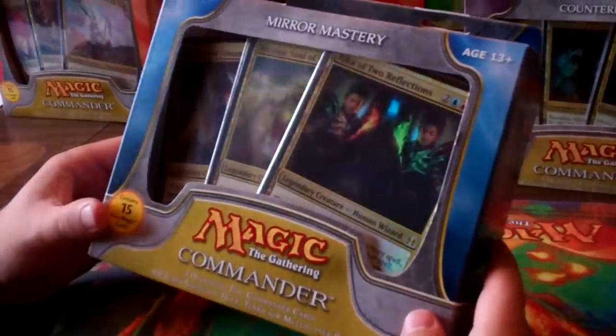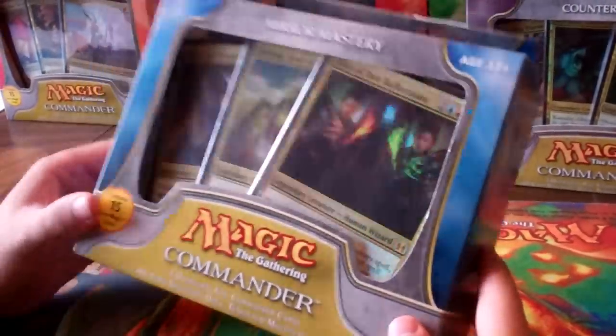This is CMDR Dex and we're going to go ahead and unbox Mirror Mastery. This is the new commander set that just came out today, so let's go ahead and take a look at it and see what we have inside.